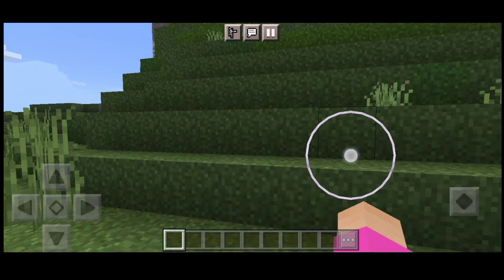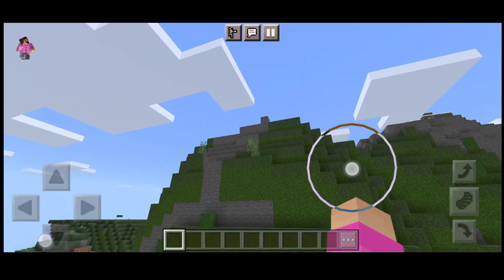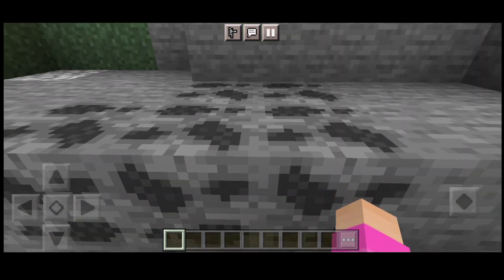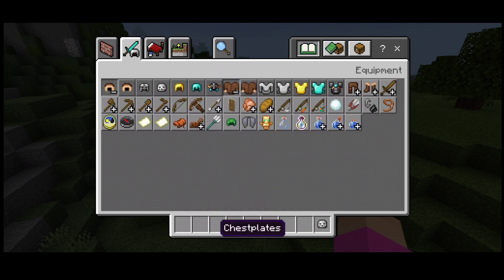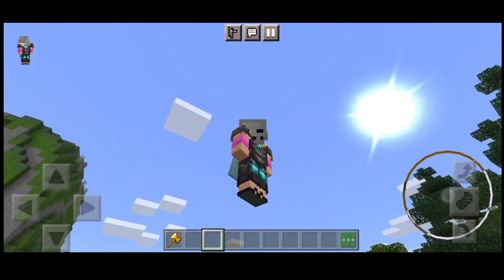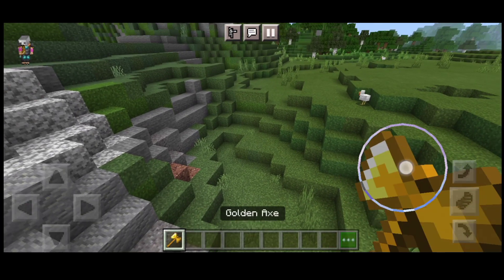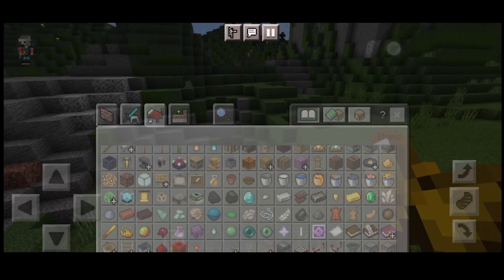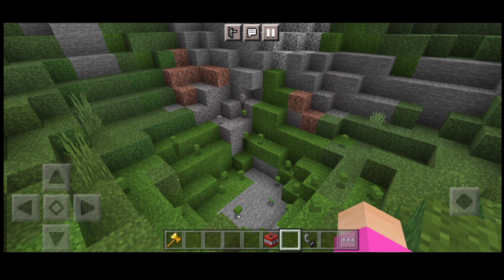OptiFine Vanilla — lag is fixed. The texture has changed. Now I will test TNT. Blast! Here I will take TNT — see, framerate not like before. It's good.